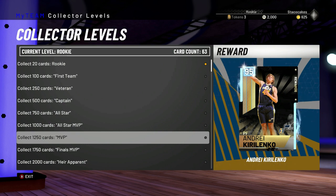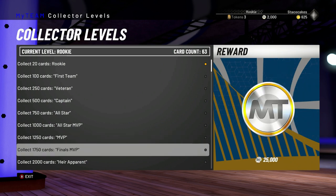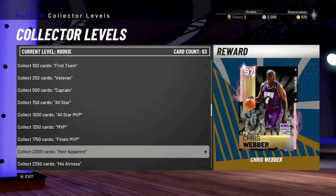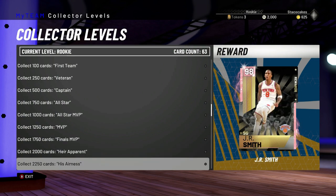Finals MVP gives you 25,000 MT, and that's for 1,750 cards. 2,000 cards gets you a Chris Webber, 97 overall. Some amazing cards here just for getting started in the game right now, to get to that point where you can get a card like that. Usually those cards come out right at the end of the game, like a card that has a 97 rating.